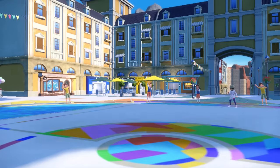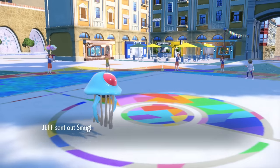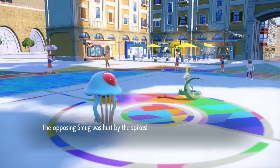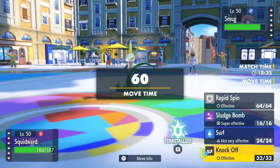Chien-Pao struggles itself to death, and now we have a nice little empty battlefield. I'm thinking I don't know what they want to go into, but I do have myself a Tentacruel, and this thing is here to do some Rapid Spinning. I can get a Rapid Spin off, get rid of those Stealth Rocks, and then it's like Chien-Pao never happened — even though Frostlass didn't forget, we're going to try our best to.